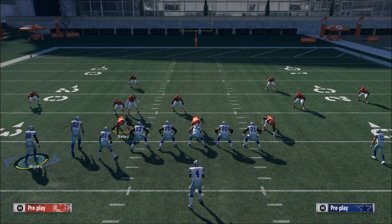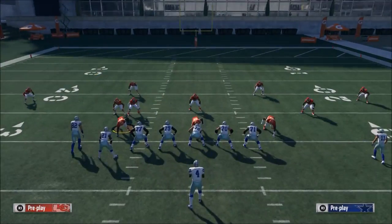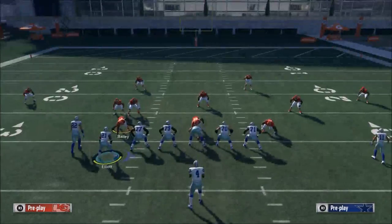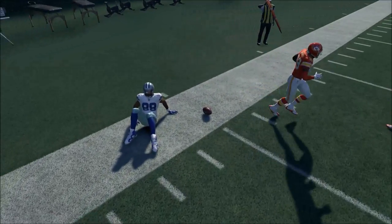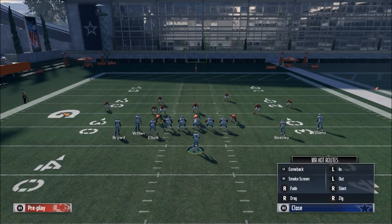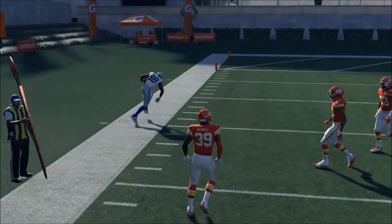So they're going to play Cover 4. What we're going to do with this play is motion Dez Bryant to the left side of the line of scrimmage. One adjustment I like to make is putting Terrence Williams on a smart routed out route. Your first read — and this is what's going to help you beat Cover 4 — is a quick no-bullet pass lead throw to Dez Bryant. When you get in the middle of a game, you'll have better timing with this. Motion Dez to the outside, and if he's open, throw a no-bullet pass lead and click the possession catch.